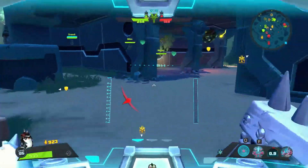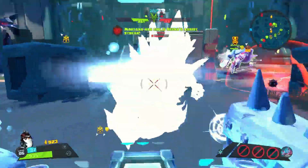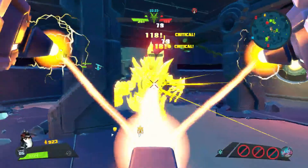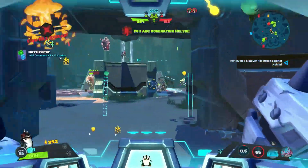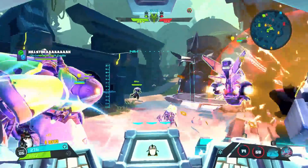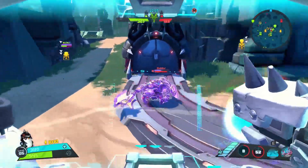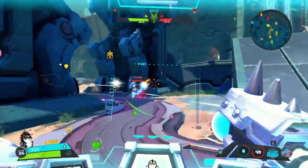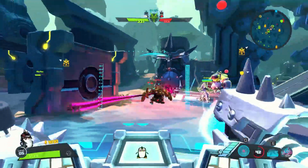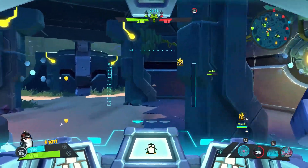With Upward Boost, instead of propelling yourself in a certain direction, you can propel yourself upward. From what I've experienced, I think you can only do that if you're standing still — if you're holding the forward button, you're still going to boost forward. You can still boost in all four directions, but I don't think you can boost upwards if you're moving in a certain direction. I feel like this has really limited use compared to the other two. The other two are a little better than Upward Boost, personally.